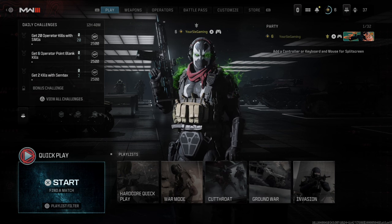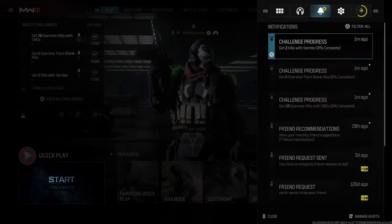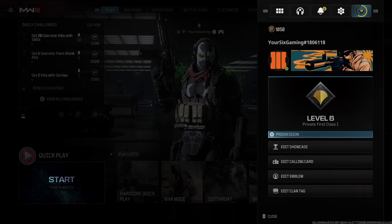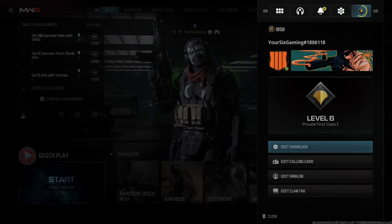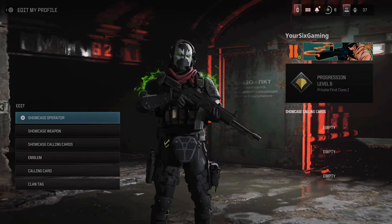This is very easy to do. All you have to do is press Options, then use R1 and tab on over to this icon right here where you can see your profile, then you can go down to Edit Showcase.